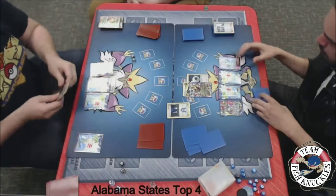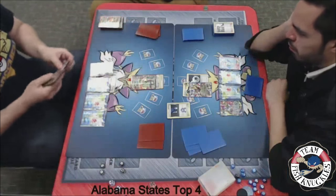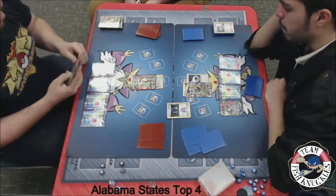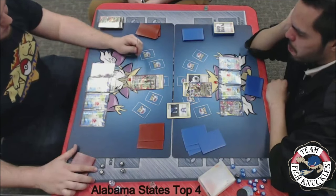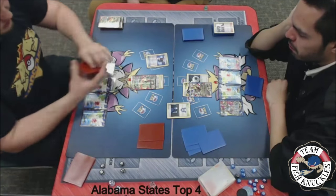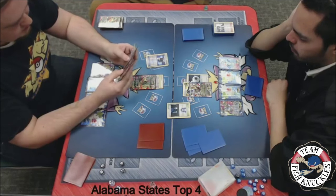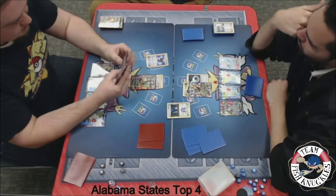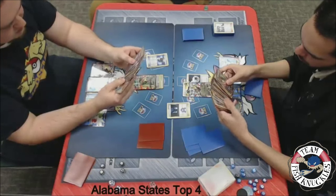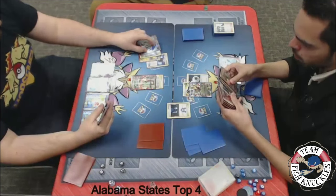Blake's probably going to promote the Aegislash — oh, he's actually going to promote the Rayquaza. Maybe he already has the game in hand — maybe he has a Mega Turbo, Energy, and Lysander, or a VS Seeker. Looks like he's going to use Battle Compressor, discarding three cards out of his deck. Can he find a way to attack with Rayquaza this turn? There's a Lightning Energy on it. Can he find a Mega Turbo, Lightning, and a Lysander? If he pulls that combo off, he could win this turn knocking out a Shaymin. He can't play Skyfield because Chaos Wheel is locking down the Stadium.